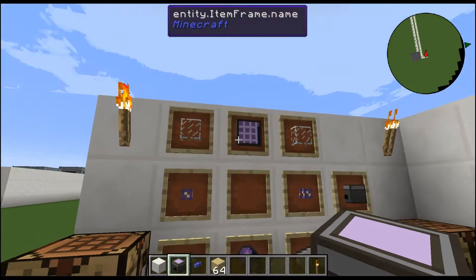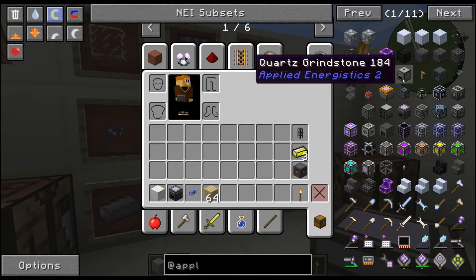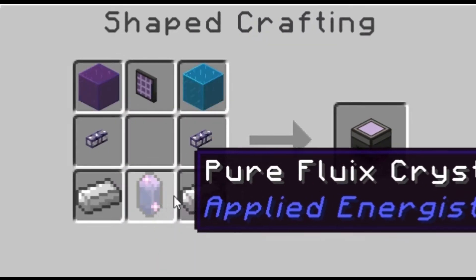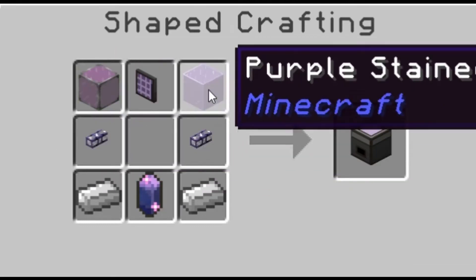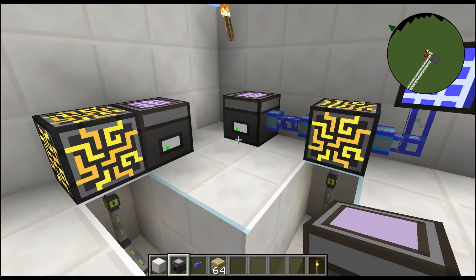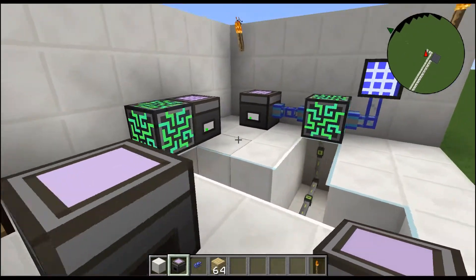First we gotta know how to craft it, so let's take a quick peek at that. Starting off, we're going to need two iron ingots on the bottom, a fluix or pure fluix crystal in the bottom middle, two ME glass cables — the basic ones — two pieces of glass, and an ME terminal on top.